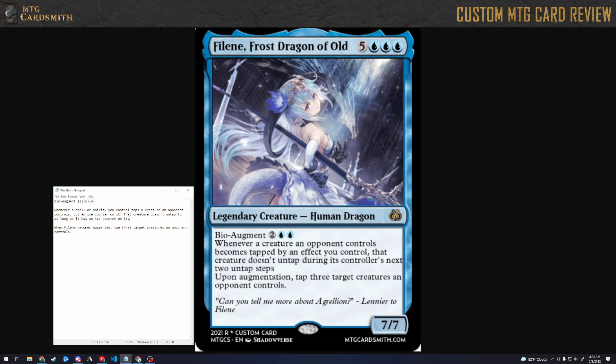This is definitely more powerful, but at least there's no bookkeeping — you just have an ice counter. Or you could put two ice counters on it, that creature doesn't untap for as long as it has an ice counter, and then: at the beginning of each player's upkeep, that player removes an ice counter from each creature they control. That way it makes the bookkeeping a little bit easier.